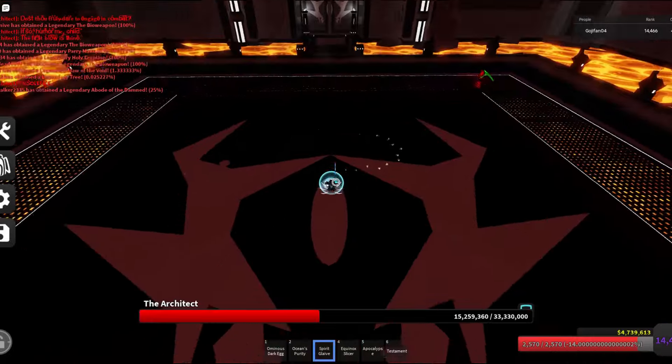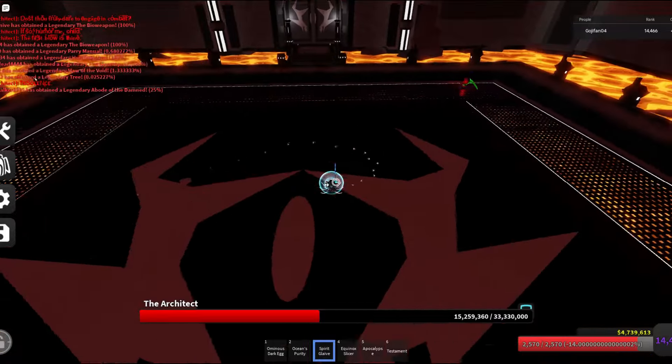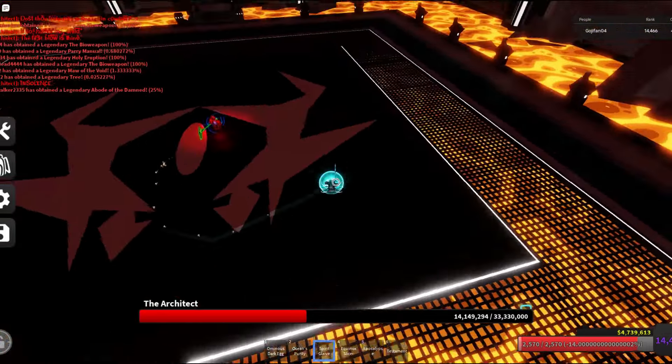Now we're on phase 2, where the fight gets even harder. Thankfully, most attacks are still just about the same as the phase 1 attacks. Triple Threat, as shown here, is the exact same but with longer range.